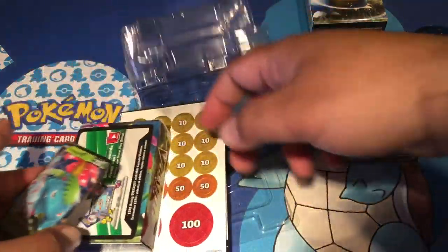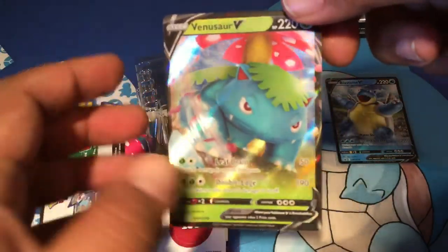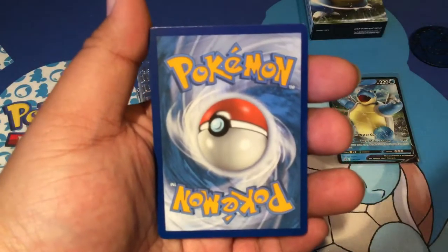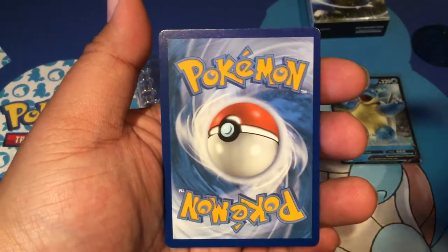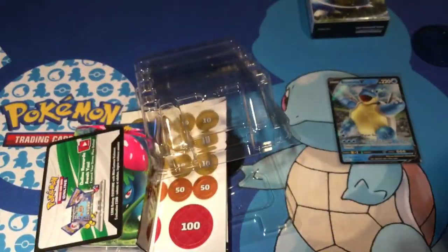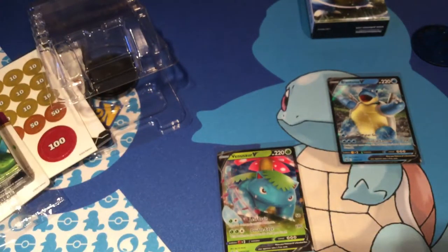Now let's see how the Venusaur looks. It also looks pretty good, a little heavier on this side than the other, looks a bit thin on the edge. But let's leave it up anyway, still a pretty good card.